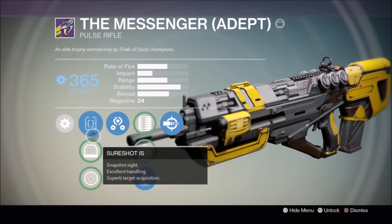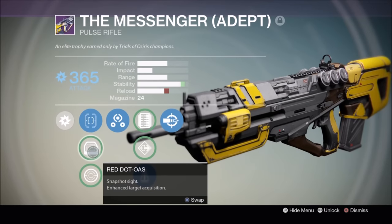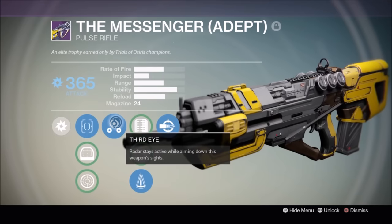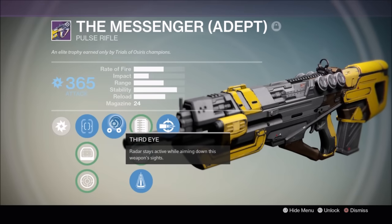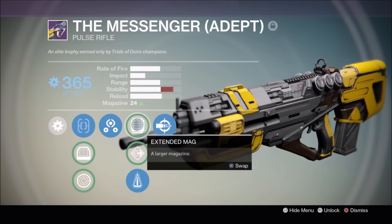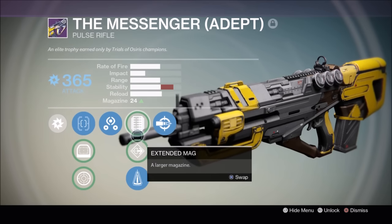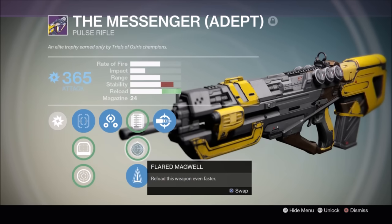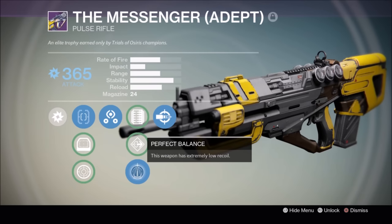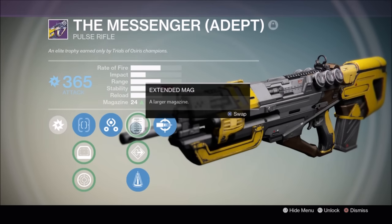So we have Sure Shot IS, a Red Dot, and a Range Lens RL-S3. It comes with Third Eye to keep the radar up, Head Seeker — which means body shots with this weapon increase precision damage for a short time — extended mag to increase it to 33, flared magwell to increase reload speed, and perfect balance for extra stability. Why don't we go check these out?